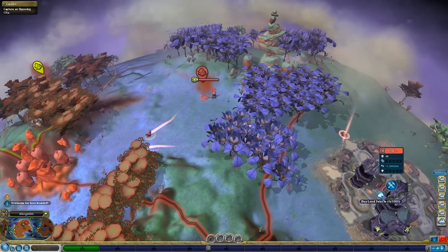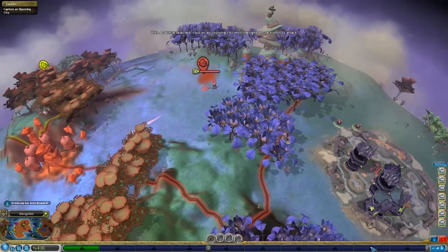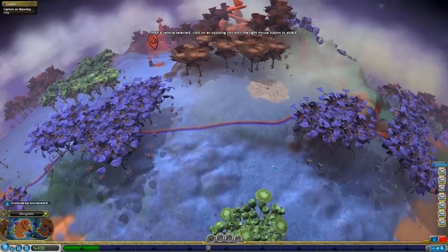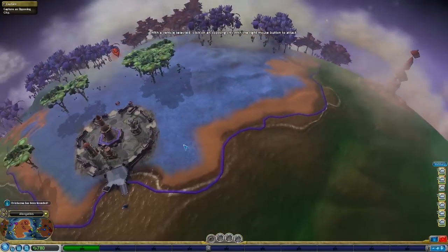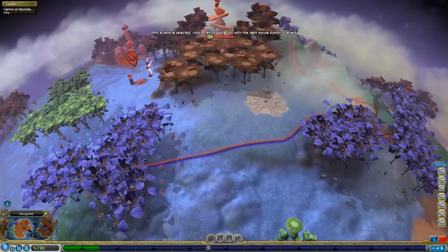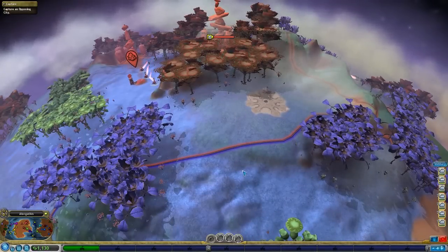All right, I got some more money - let's buy two more tanks. Big old military. Let's go after dark blue. I don't actually know if dark blue is a danger to me in the slightest, but he's isolated and if I can take him out that makes my life easier.